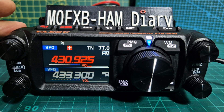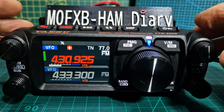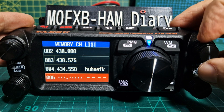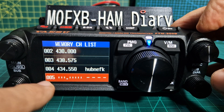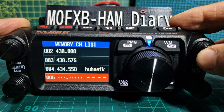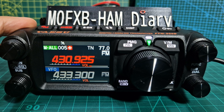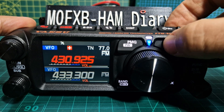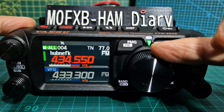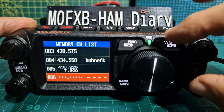We'll name it in a second. Let's just try it again: M0FXB test — making it, no problem. So we're going to store that now by just holding down the VM button. It's brought up the whole list of memory channels. Let's go back and check it has put that in there. Back out to VFO memory. Let's put it at number five — you select them with the large VFO knob. That's GB3FI — that's what we just put in there.